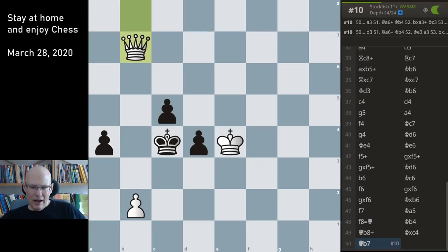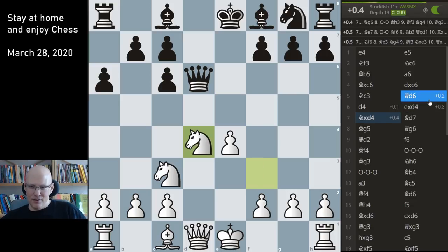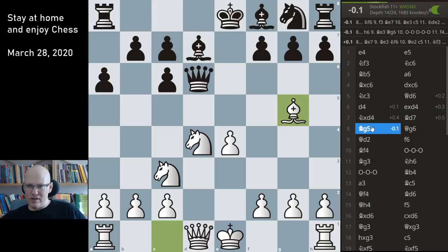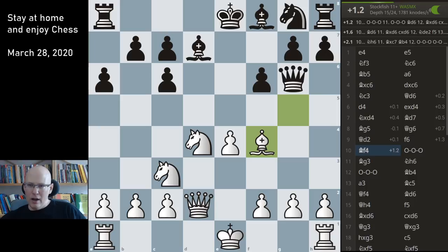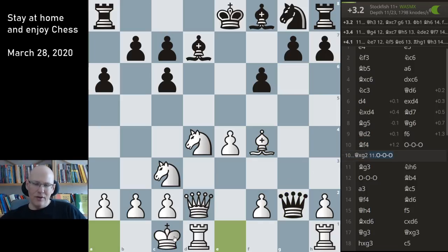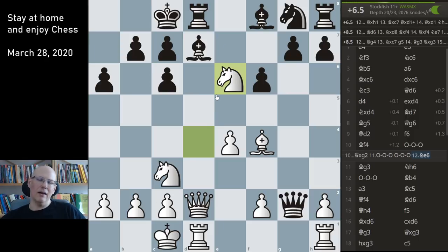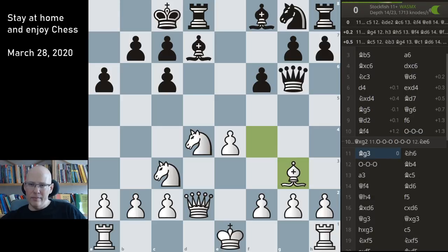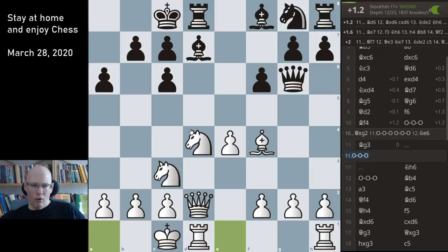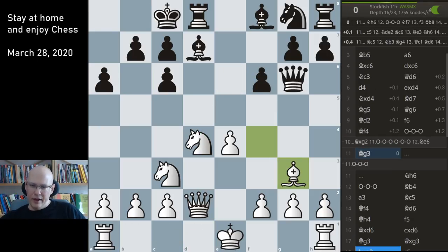I had some issues in the opening - it was definitely not great. Probably you take with the queen, I kind of invented this as I went along. Bishop g5 is definitely a bad idea - g6 seems like a problem. The computer doesn't really agree initially. Queen d2, f6 - well I thought he could take on g2. I'm castling queenside. Funny enough this is fantastic for me. If he castles I can play knight e6 - killer. This wasn't so bad, I thought there would be something there for him.